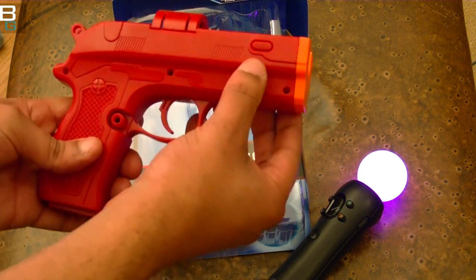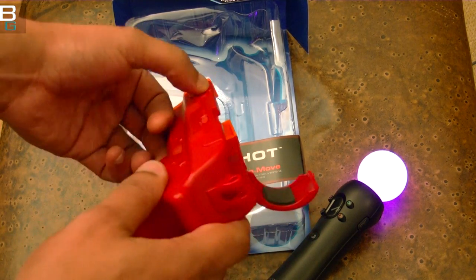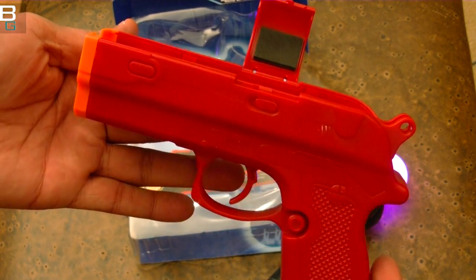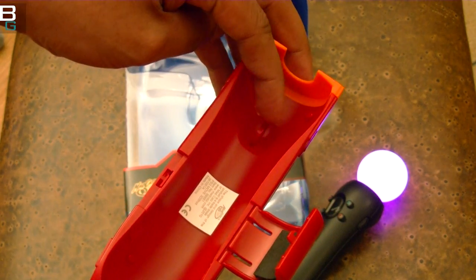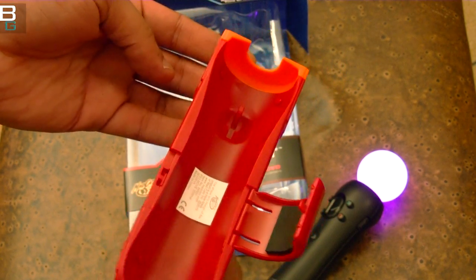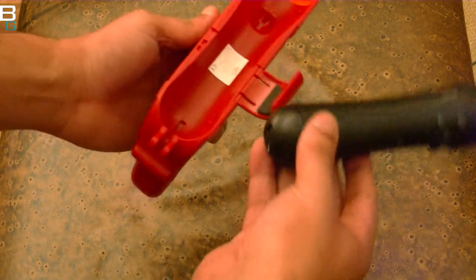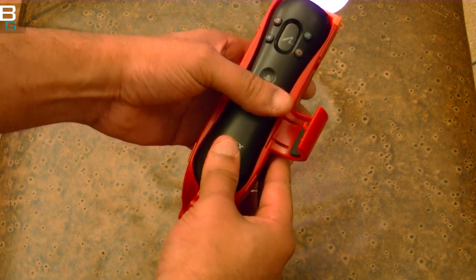This is actually a really simple, light little gun accessory. On the right side it has a start button, left side select. It's really light. It's not really amazing or anything. There's a lot of different models. Here's kind of the trigger mechanism — it's kind of a lever system. So you pull the trigger and it therefore pulls the trigger on the Move.